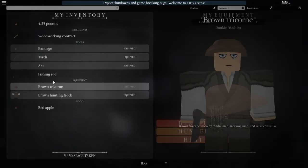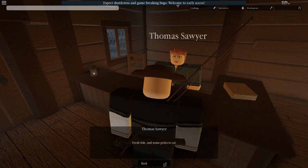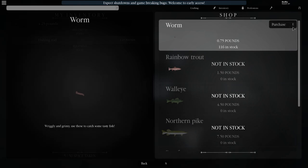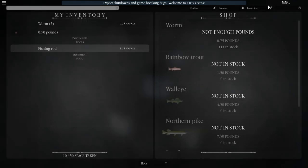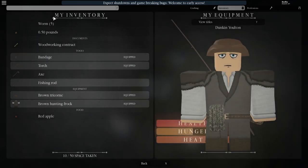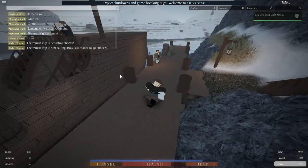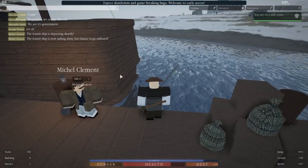Now we can go into our inventory, equip that, and we go in here. We also need to get our worms, because otherwise you're not going to be able to do it. Let's see how much we can get — I'm going to get about five. Now in my inventory I've got worms right here, and I've only got 0.5 pounds left so that was the only amount I could buy. You could go anywhere really, it doesn't really matter — we'll go right here.